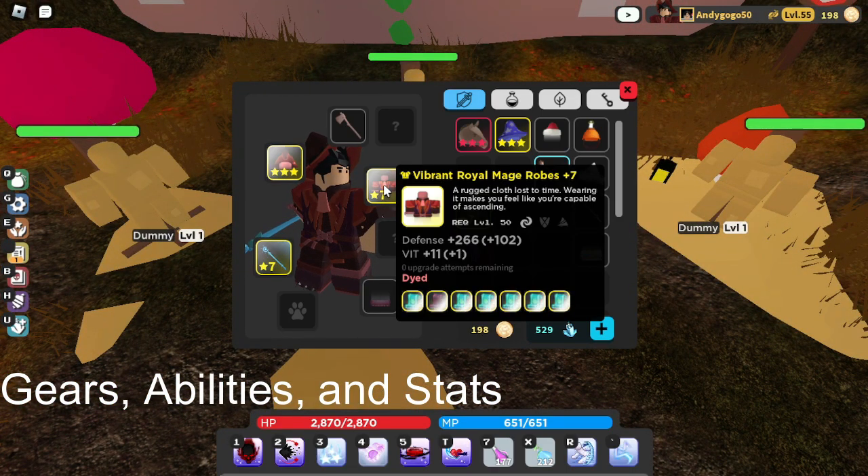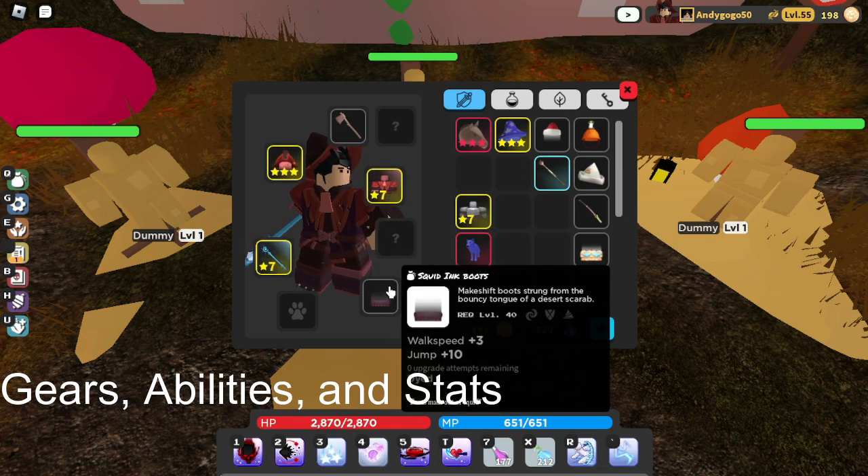For chest I use the Royal Vibrant Mage Robe — get the Keen version, or you could use Green. Do not use Diver's Armor though because that slows you down. It does give bulk defense, but for boots I use Scarab Tongue Boots — gives 10 Jump and 3 Walk Speed, very good for mobility.